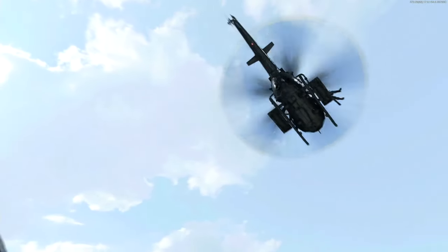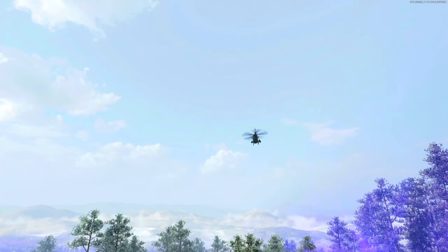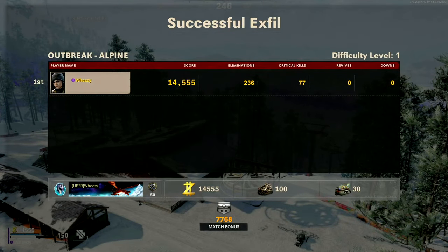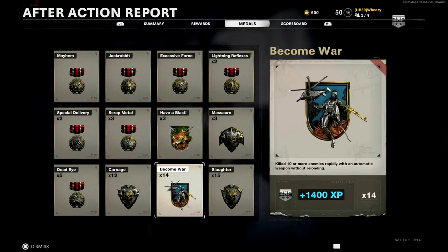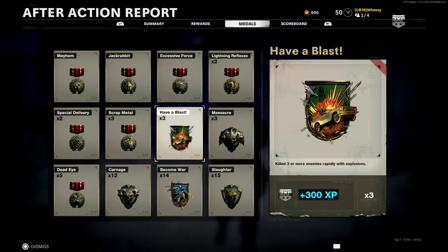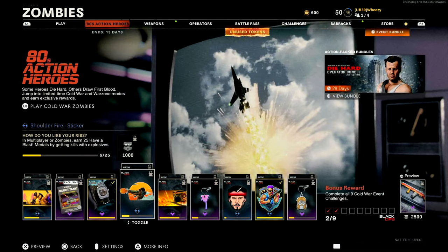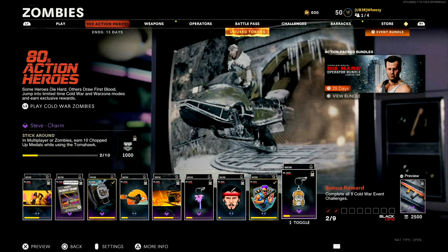Hopefully that's what you came looking for and I was able to help you figure that out. As I exfilled here - just difficulty level one, in and out, about 22 minutes total gameplay - I'll cycle through to the medals so you can see. In that one game, a little over 20 minutes, 14 actual Become War medals. They do add up between the two modes - I have 19 complete from the 14 I got in zombies and the few I managed to pick up in multiplayer. That is fundamentally how you get those medals for these challenges, and zombies is the best way to do it.